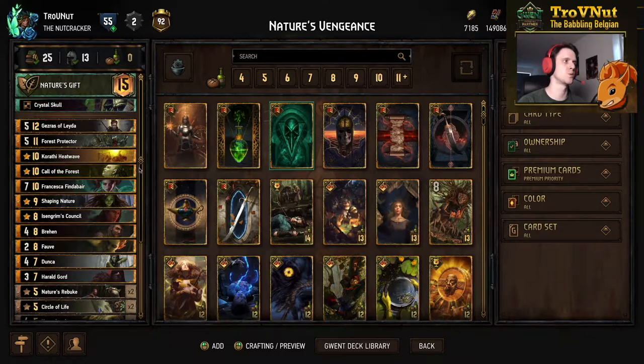We're going to go through these cards one by one so we can check out what all these cards do, especially the newer ones. If you already know what all these cards do, you can skip to the example matches using the timeline below, or check out the deck on the PlayGwent website — the link is in the description. For anybody still here, let's go through all the cards one by one.